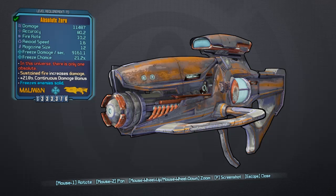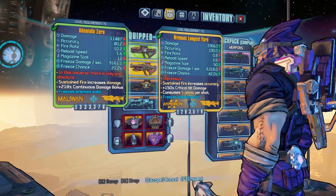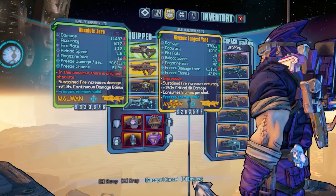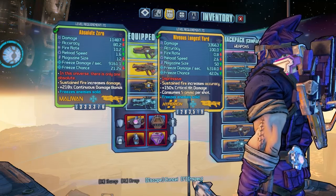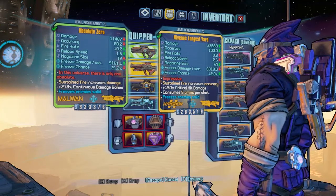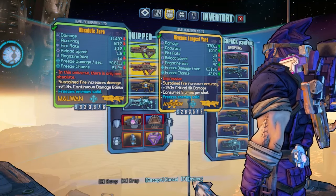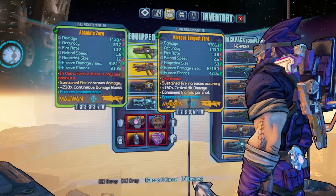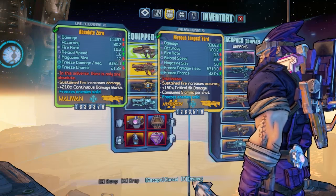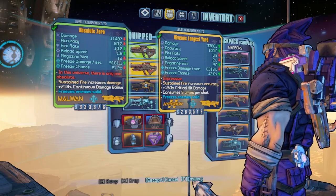Now let's compare the Absolute Zero to another legendary weapon — I've chosen the legendary Hyperion laser the Longest Yard, which also comes from the Claptastic Voyage DLC where you can pick it up from Earworm. As you can see, the stats are side by side, and there are a few more green arrows on the Longest Yard than the Absolute Zero. The base damage of the Longest Yard is actually three times higher than the Absolute Zero, but that's because the Longest Yard is a slower firing weapon requiring higher per-shot damage. The Longest Yard is the most accurate laser in the game at 100 accuracy, but 80 accuracy is not bad for a laser, especially at medium to close range.